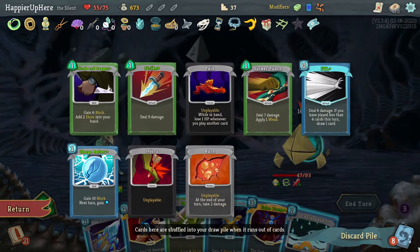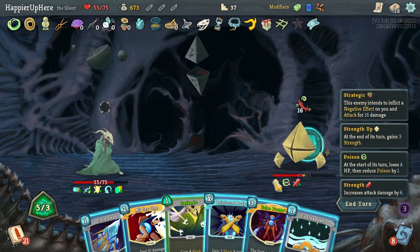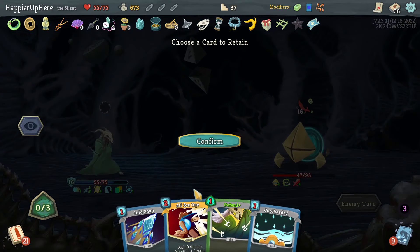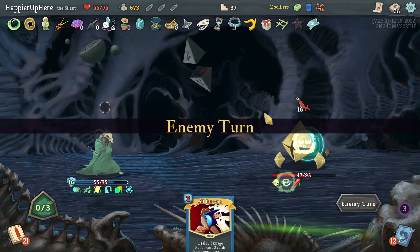Another 16 — I don't think I need All for One. Instead I'll do Echo Form and then a Reinforced Body would allow me to be fully defended. Let's keep the All for One — the All for One is not upgraded. Double play the Streamline, then Strike and Neutralize is enough. Good.